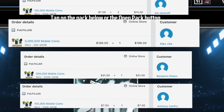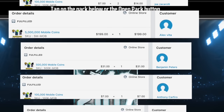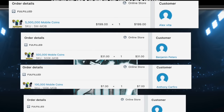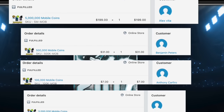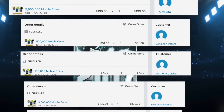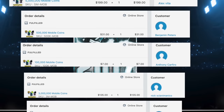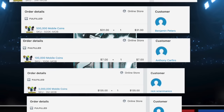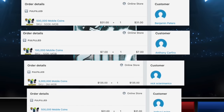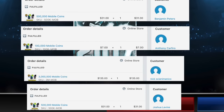Here are the six winners: Joe Zaccaroli, Alex Vita, Benjamin Peters, Anthony Carfiro, Nick Scani Mianakana, and Joshua Levine — you all won five million coins! Congratulations. You can see the orders right here — some bought 500K, some 100K, some bought three mil and five mil in coins. They're each getting five million coins and will be emailed by mr.muttcoin.com. You have three days to respond or it goes to someone who comments and likes on this video.